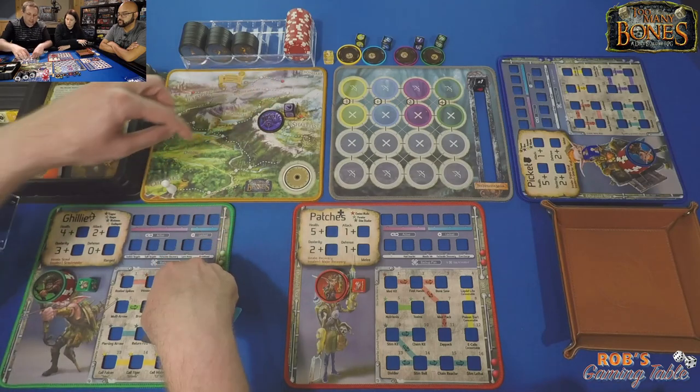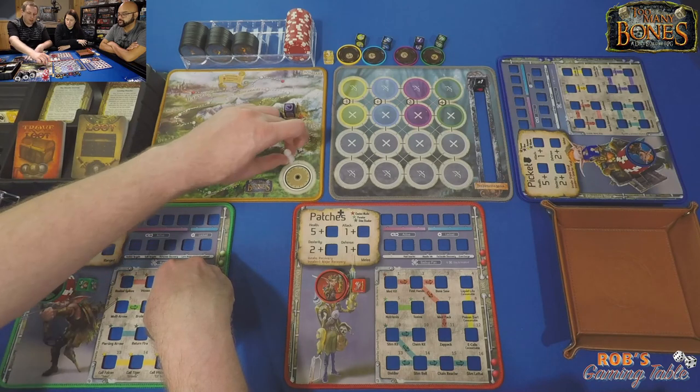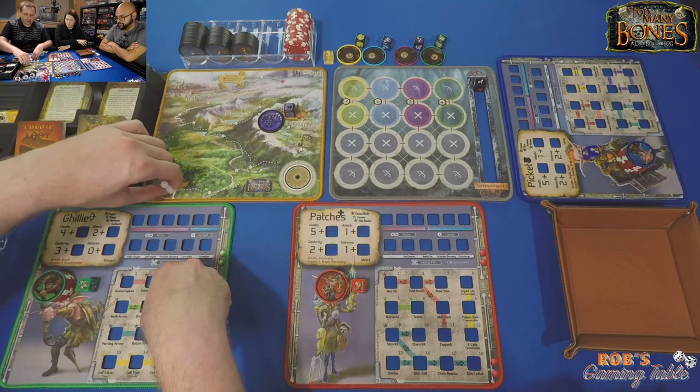We'll put him up there. He needs six progress points, so we'll go along this route. We're going to track progress with this little marker here, leaving out from Obandar where the humans are. We're going to go out on an adventure and take on this tyrant that scared us out of our forest here in Daylor — this is the world of Daylor.